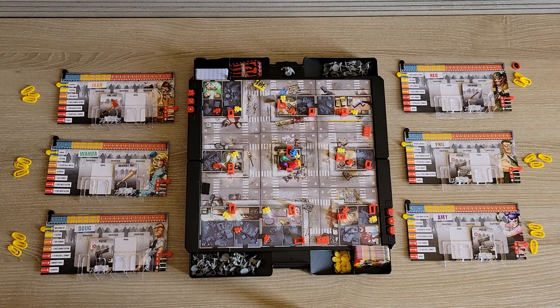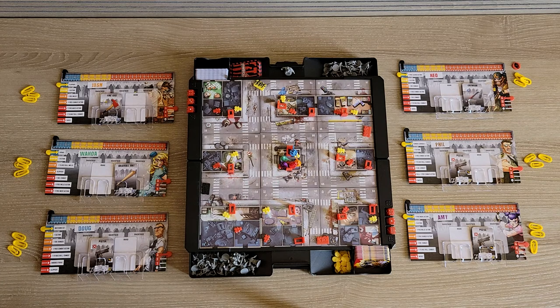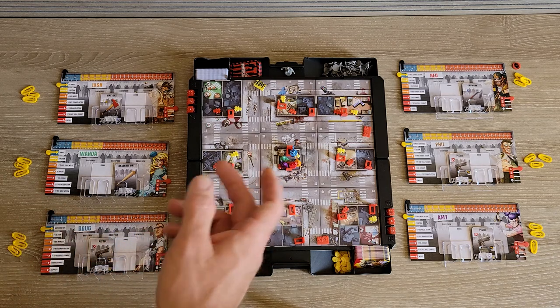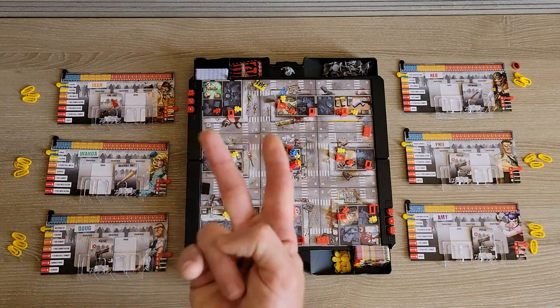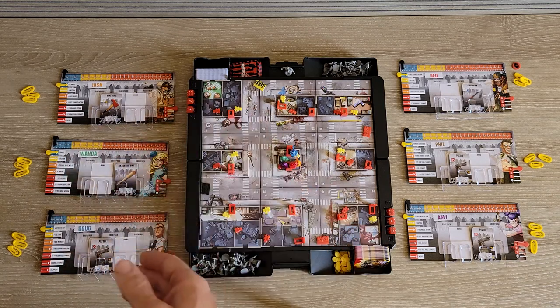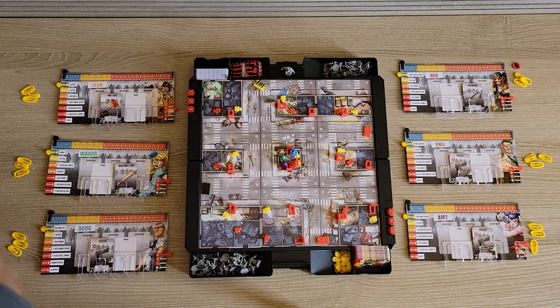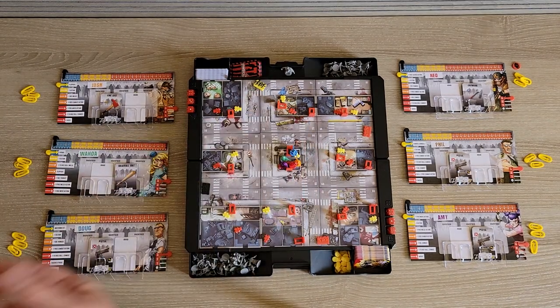Jumping back into setup: after you put all your tokens out, you pick the number of survivors you want to play with. Right now we have six survivors set up. You can play two players with six survivors, one player with six survivors — all those kind of combos. If you're using the police car or the pimp mobile, you set those out too.